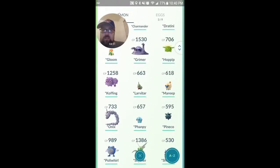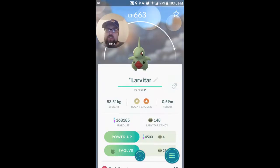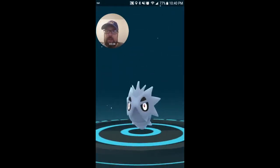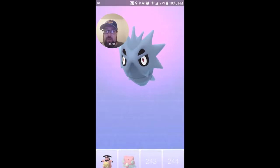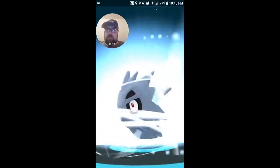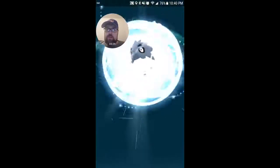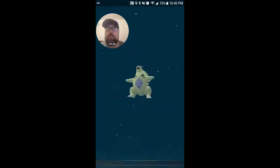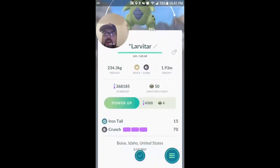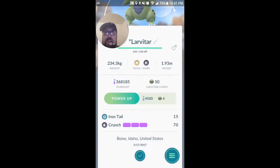Next on the level — Larvitar. We're going to do a double evolution with this one here. Go ahead and get him up to the first stage. There we go, and into the Pokedex. And we're going to get our final one here — going to get that into the Pokedex. Oh yeah, that looks good. I'm going to put that into the gym — just looks intimidating. Hopefully a good move set. Iron Tail and Crunch. Could have had a better move set.